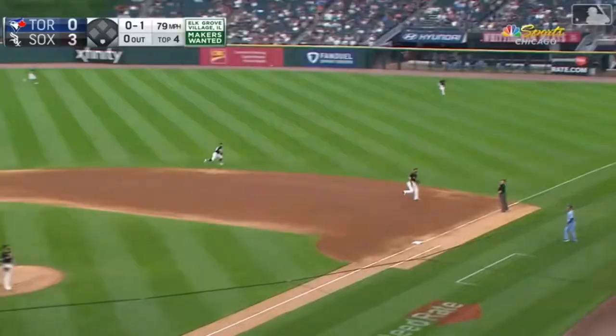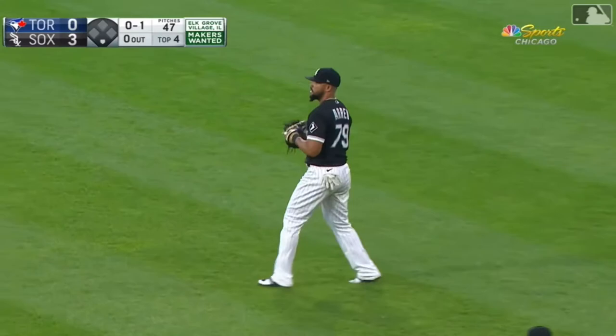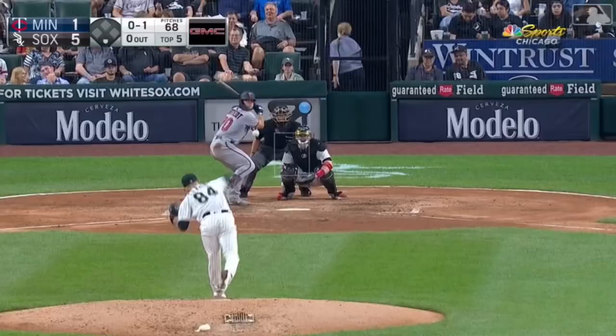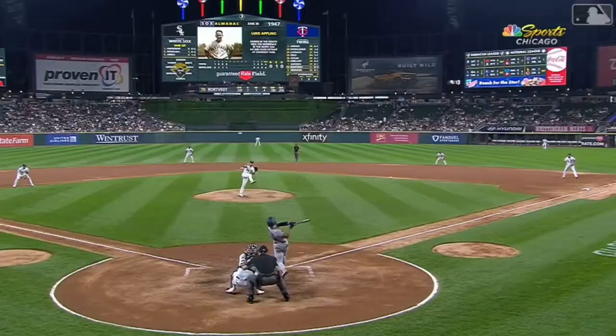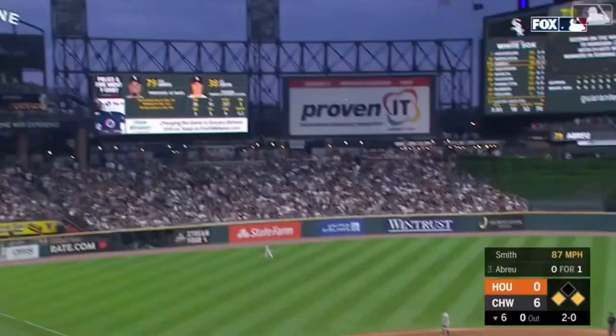Bichette in the air, first base side. Abreu over the shoulder — played for Danny Mendick. Fastball hammered to first and Abreu takes it away from him. Double written all over it until Jose, on the sinking line drive, is able to make the play. Abreu hammers it to left — long gone! 9-0! A fourth home run!